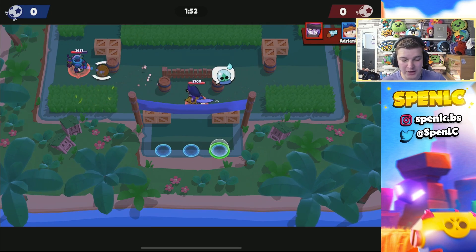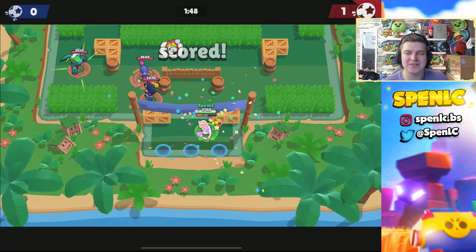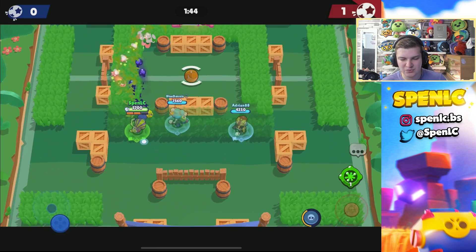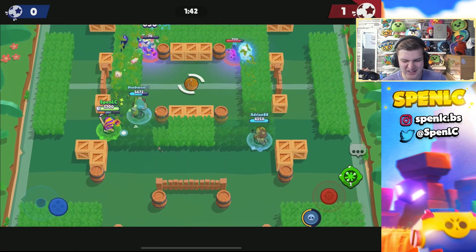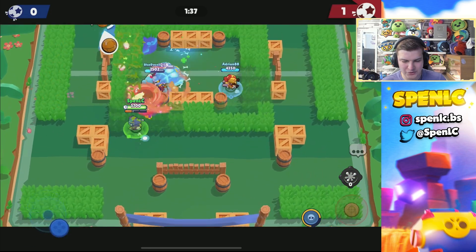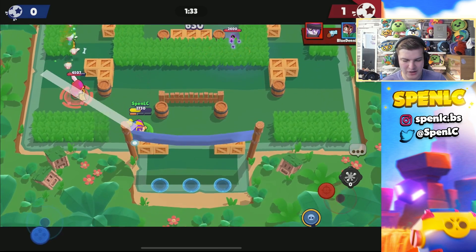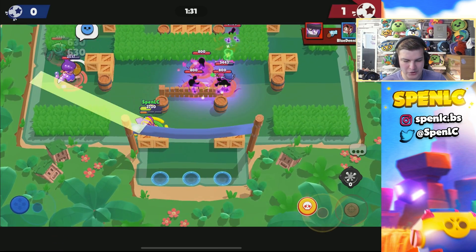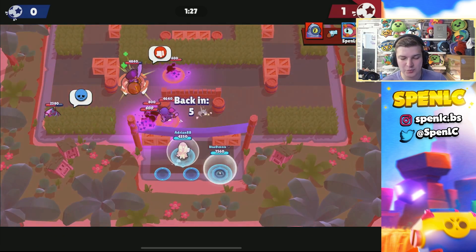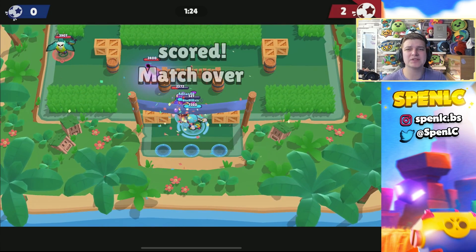It's not going to really change how strong he is in the meta. Mortis is going to basically get a triple kill and there's nothing I can do. Although Otis is supposedly good against aggro brawlers, you're not going to cycle super enough to really stop them - I don't think he's actually that great of a tank counter right now. I use the gadget over there to block off Rico a little bit, but we're just getting absolutely wrecked. That's going to be another game.